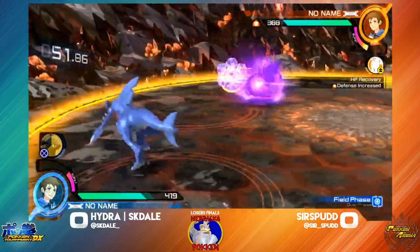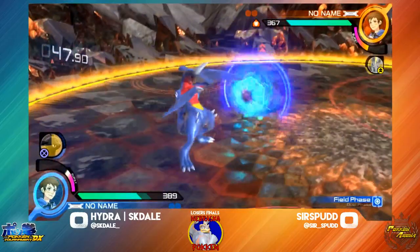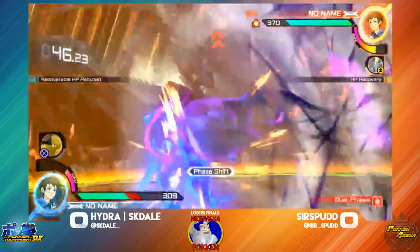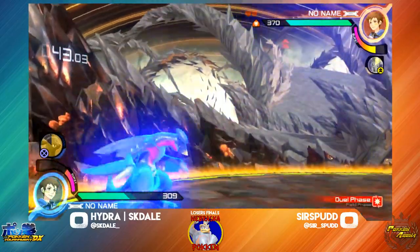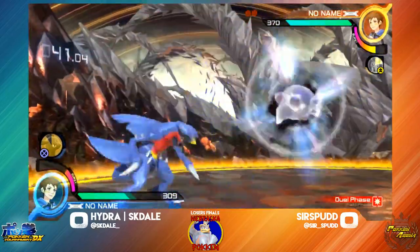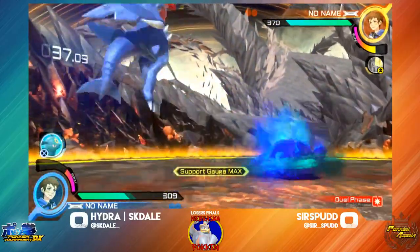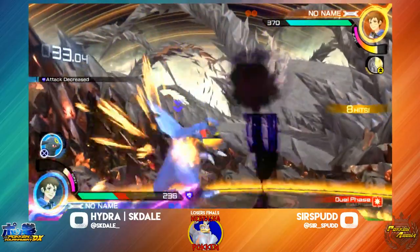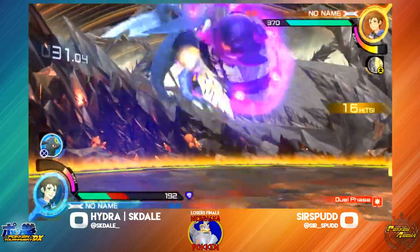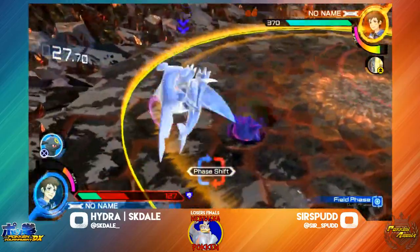Dale running off to the side, he's looking for the spacing to punish if anything. One of Garchomp's best options on the field is his mobility — he's got the fastest field phase movement. So using that to avoid projectiles on time is pretty good. Got Sludge Bomb coming out, finding that attack debuff on Dale. Dale does have Umbreon, however. Scooby going for the full phase shift.